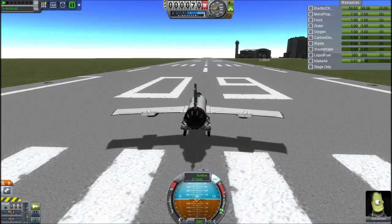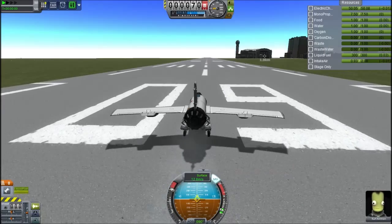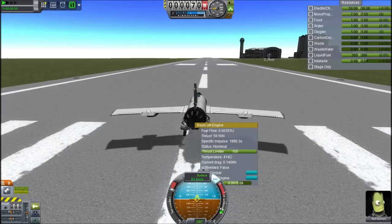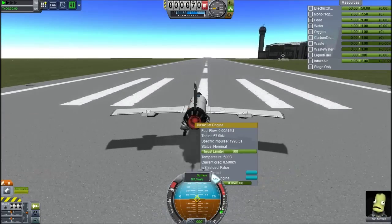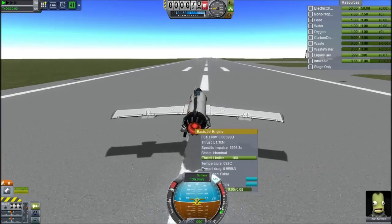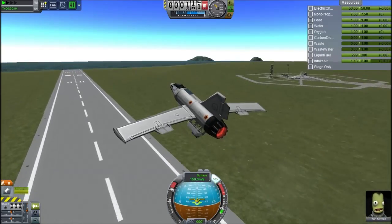Hey guys, this is KSB with Tape, and today you join me for episode 5 of Solar Civilization. Today we start off with one of our first proper plane tests. This is a mock-up of the parts I have right now — those long thin wings. I've forgotten the name of them, but they're pretty good for the first aircraft; they make it quite nice and manoeuvrable, even with Ferrum Aerospace.